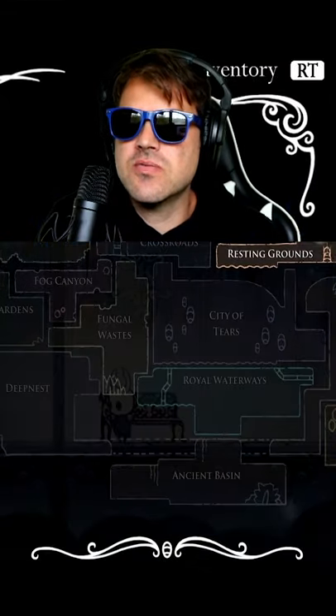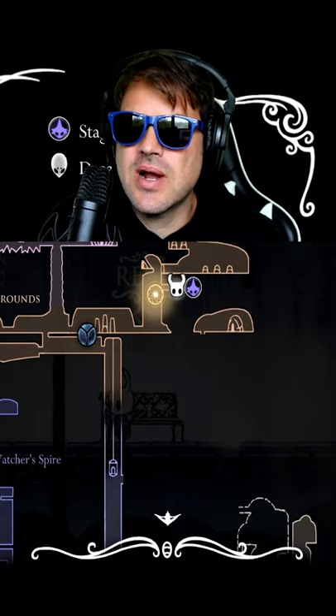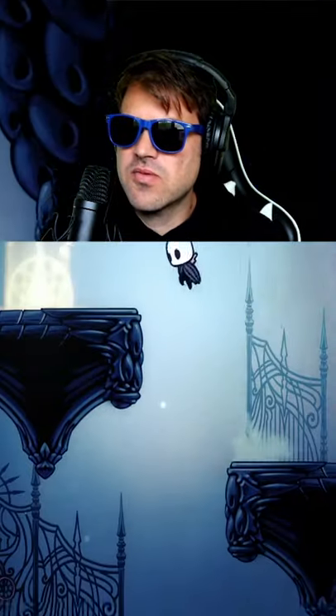In Hollow Knight there are tons of secret rooms, and one of the hardest rooms to find is in the Spirit's Glade, which is right here just to the right of the Resting Grounds. We're in the Resting Grounds, and we're gonna make our way up. This is where you have the Seer over to the left — you need a little bit of dream essence to open up this door.